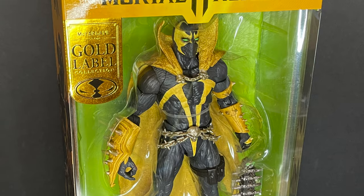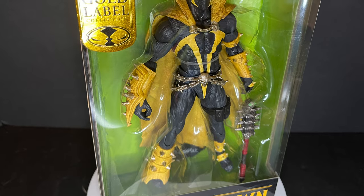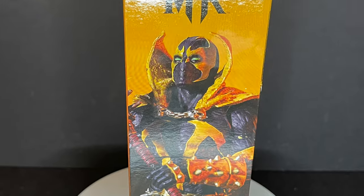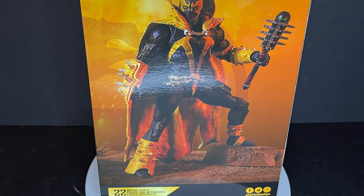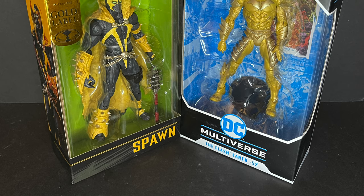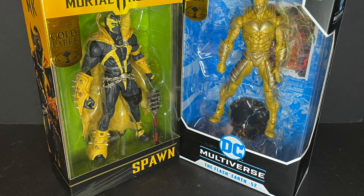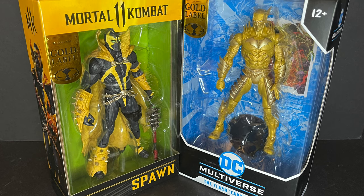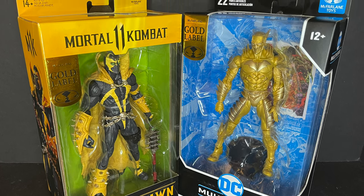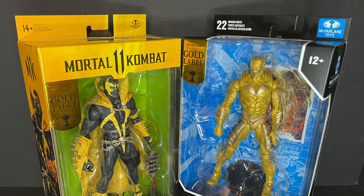And of course, the Curse of Apocalypse Spawn figure from Mortal Kombat 11 — this is one of those skins, it is a repaint of the Mortal Kombat 11 Spawn. One person called him 'honey mustard spawn,' or 'yellow bird spawn,' or just 'gold spawn.' Here's the barcode as well. So sit back, relax, grab yourself a nice hot golden cup of coffee — this is a look at the brand new McFarlane Toys Wave 2 Curse of Apocalypse Spawn and the Reverse Red Death from DC Multiverse.